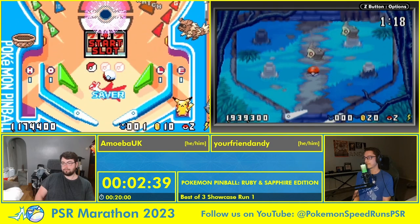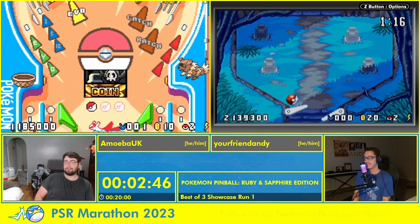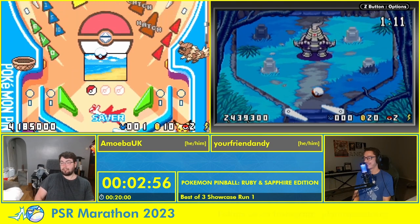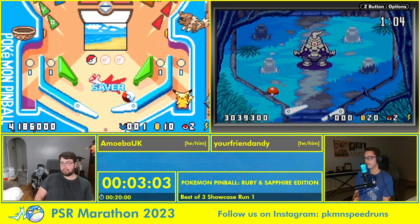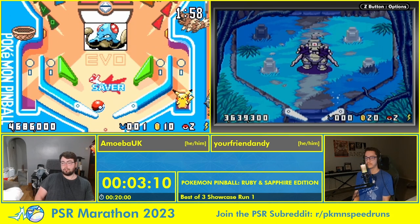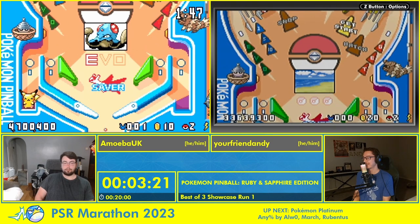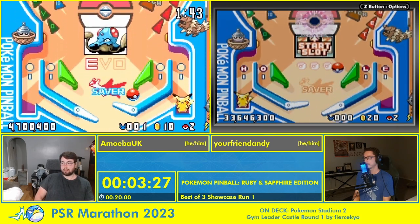It's about five minutes long. The record is 350 now? Yeah, Akko got the record a couple of days ago with a 350. Sapphire Field ends up being a notably shorter run than Ruby Field because of the Zigzagoon on the right-hand side, which allows us to stop the slots pretty much wherever we want if we're good. We can basically select the slot result that we want. Whereas on Ruby Field you don't get that, so you really are playing the slots if you go to them.